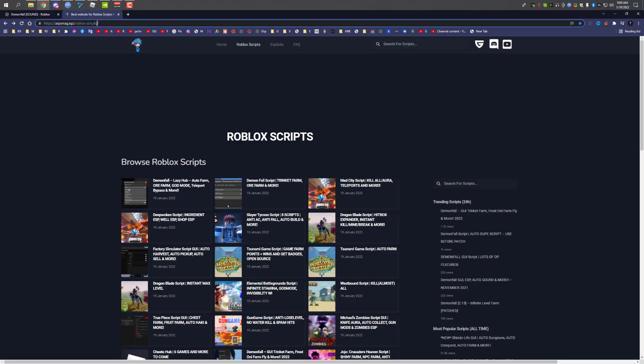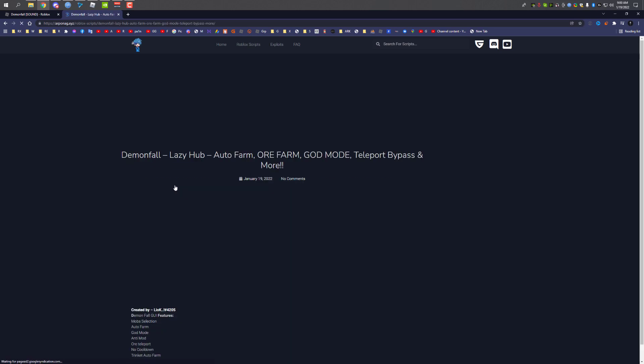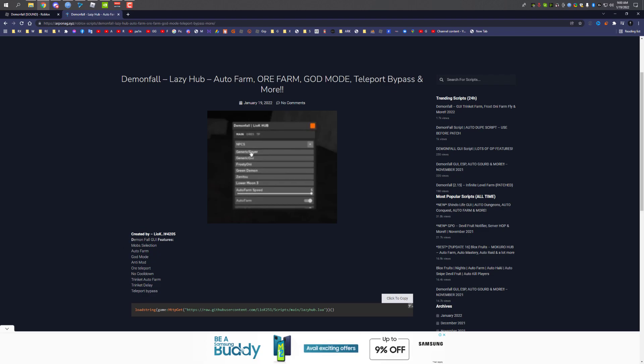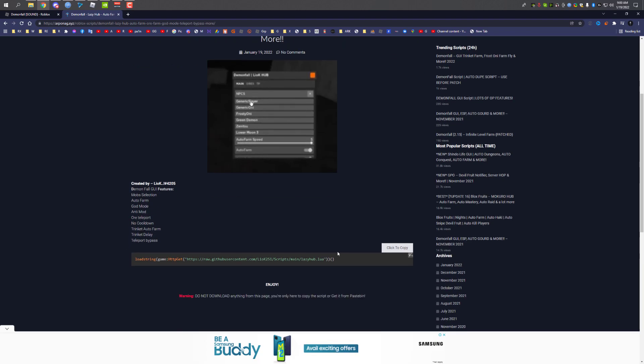It will take you to this page. The script should be over here — if it's not, just search 'Demon Fall' and all of the scripts related to Demon Fall will pop up. Click on the script and it will take you to the script page where you can see all of the features. Here's the script — you can click to copy it. There will be pop-up ads, just ignore them and copy.